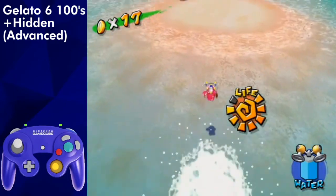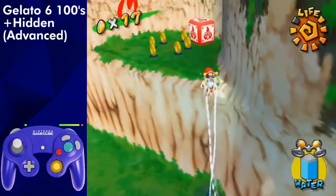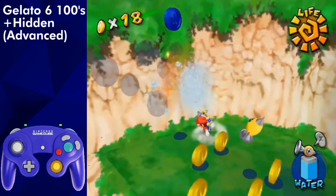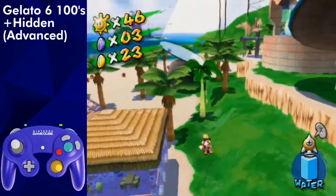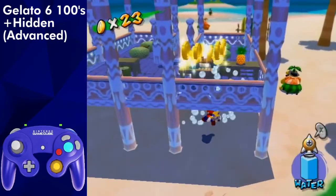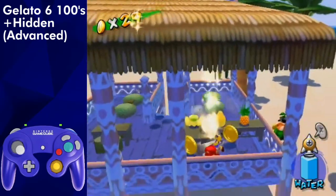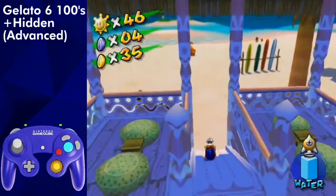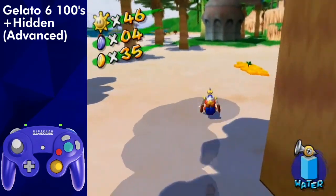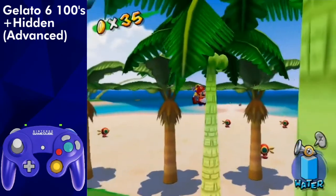Spin jump dive off the tree into the water, and waterslide over this small wall and scale it. Wall jump to this platform, get the coins, and grab the rocket nozzle. Jump dive to the cabana, approach at an angle, and jump to spawn the cash register coins. If not all the coins spawn, you might have to jump a few times. Jump up and collect the coins, side flip to the blue coin and 4 coins on the ceiling, and grab the fruit Yoshi wants, unless it's coconut, where it'll be located on a palm tree.